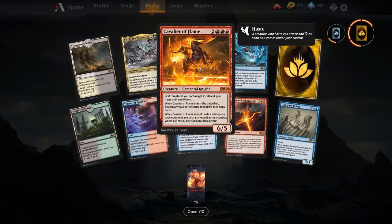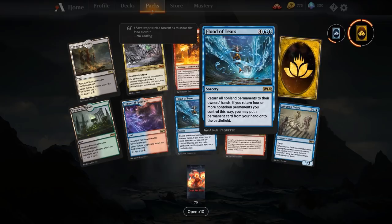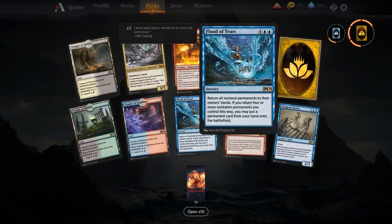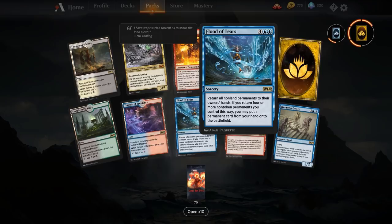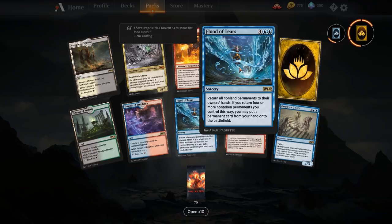Flood of Tears — six mana sorcery. Return all non-land permanents to their owners' hands. If you return four or more non-token permanents you control this way, you may put a permanent card from your hand onto the battlefield. This is essentially six-mana Omniscience combo — if you bounce four permanents and put Omniscience into play, you get to put all those permanents back for free. That's probably the only place you'll see this — outside of an Omniscience combo list. If you see this being played, know that Omniscience is not far behind.